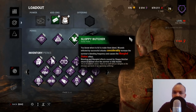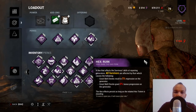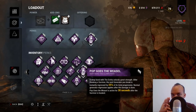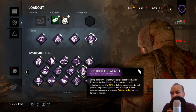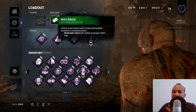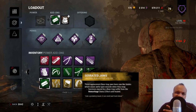I could substitute Sloppy Butcher with Thanataphobia, or swap Brutal Strength for Hex Ruin or Pop Goes the Weasel. In every version of the standard build, Nurse's Calling and NOED are always in, and the remaining two slots are for speed or slow-down perks. For add-ons, usually Wax Brick and a trap bag, though I might use Setting Tools or Serrated Jaws.